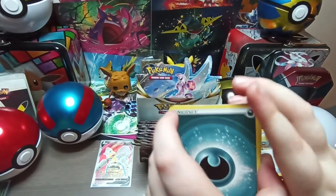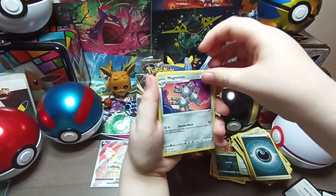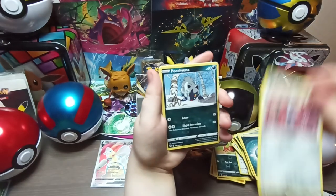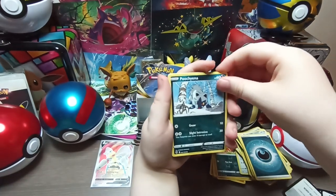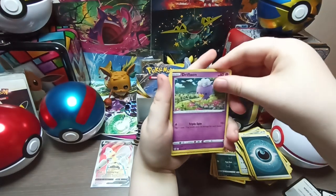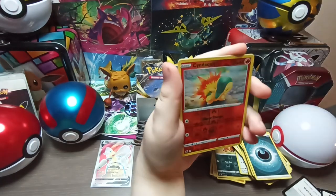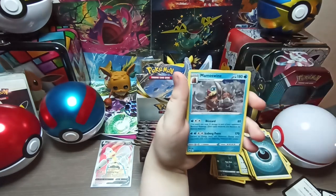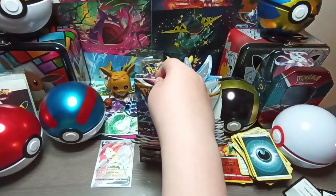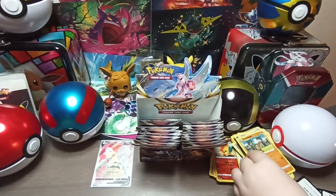Duck, Trekking Shoes, Magneton. Our packs have been filled with Steel types, so maybe we'll get the golden Steel-type legendary. Wait, isn't the Dialga Steel? They're both Steel. Oh — Cyndaquil and Mamoswine! That's a swine. I like the Cyndaquil reverse — it's a nice one. And another Dialga.